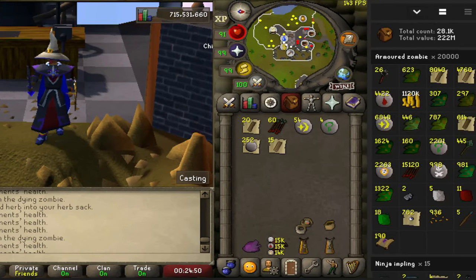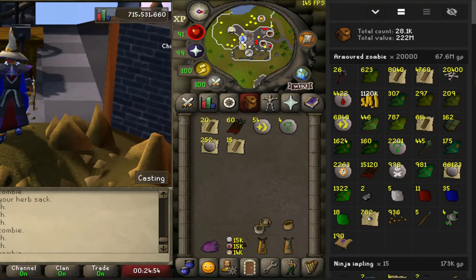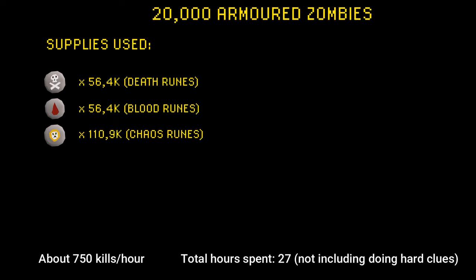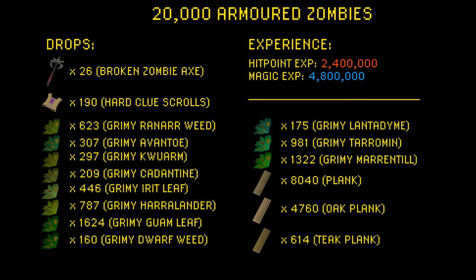And there is loot from 20,000 armoured zombies complete. The loot comes out to be 67.6 mil, 190 hard clues, and 26 broken zombie axes — looking very nice. When it comes to supplies used, I used 56.4k death runes, blood runes, and 110.9k chaos runes. Drops include 26 broken zombie axes and 190 hard clue scrolls. You can pause the video to see all the different herbs. For planks: 8,040 planks, 4,760 oak planks, and 614 teak planks. Experience: 2.4 mil Hitpoints XP and 4.8 mil Magic XP.